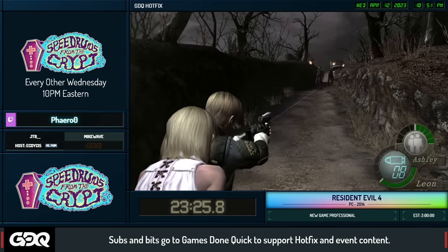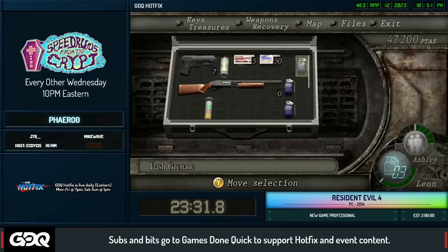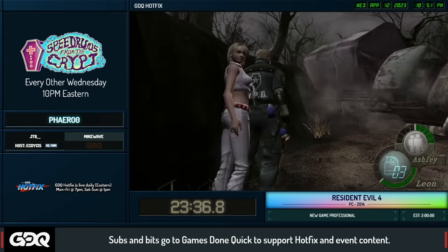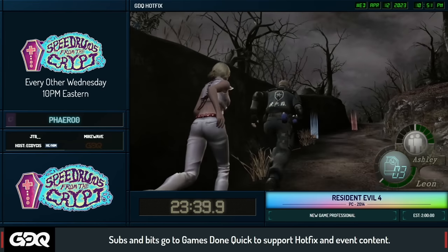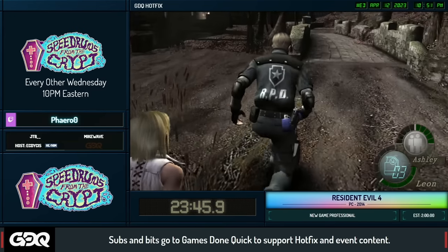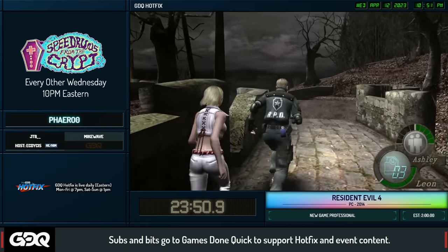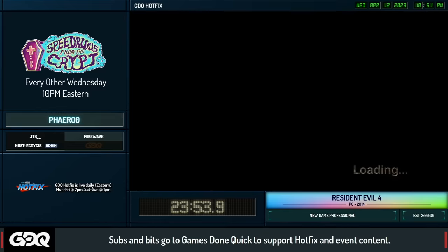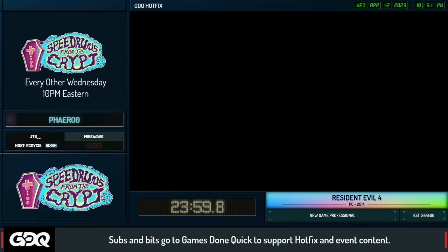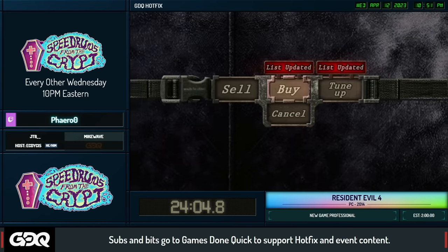There's also a brief truck sequence where you shoot the driver in the head once with the pistol, or shoot the truck five times. One thing to mention: villagers drop the least amount of money out of all enemies in the game, so we try to go for more money drops as we get into the castle. Right here we're selling basically everything we've been picking up and getting the semi-auto rifle and TMP.